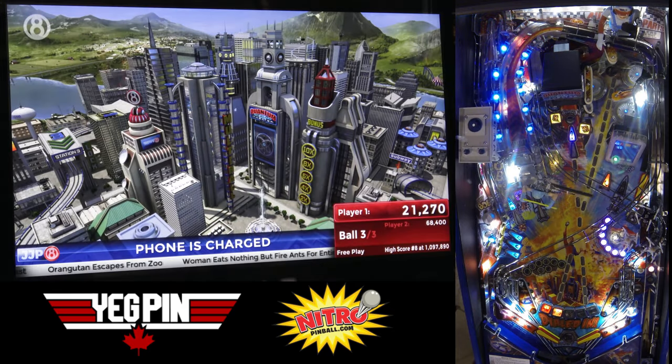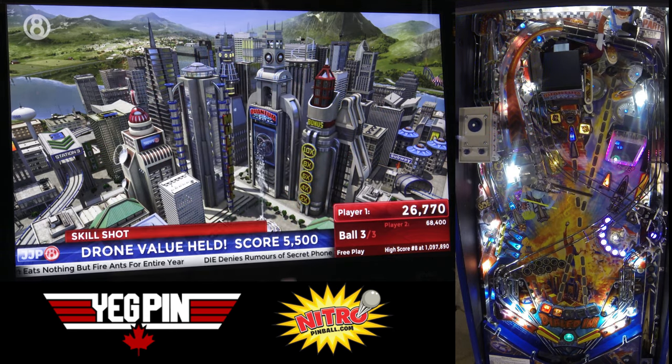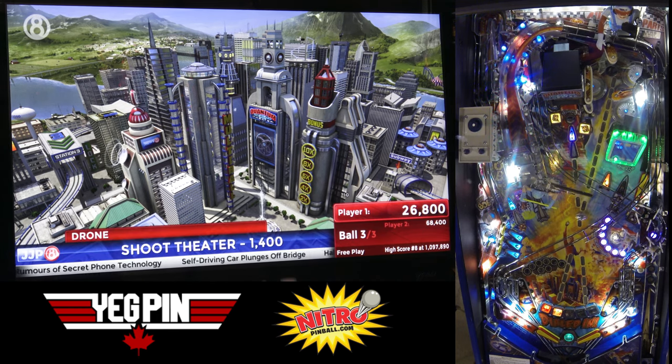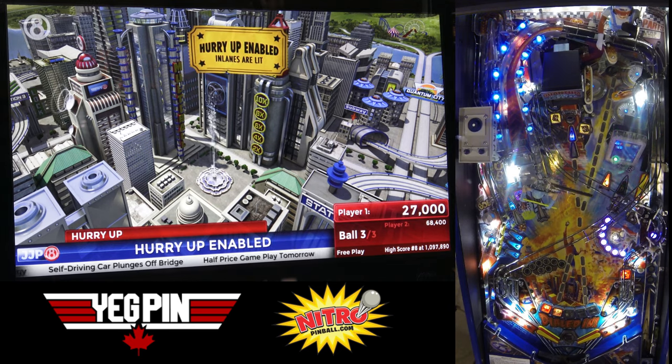One of the other really cool features on this game — there's something called Crazy Bob's. You finish the Bob's targets in the bottom left corner of the playfield, and then you can actually visit Bob's store for crazy gifts and merchandise according to the instruction card. That will get you extra kickbacks and stuff like that.